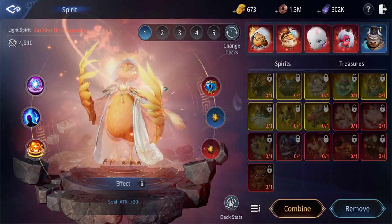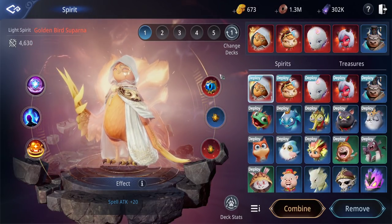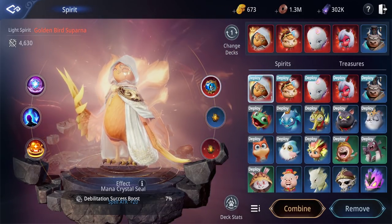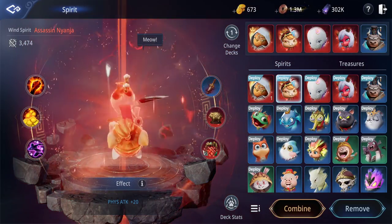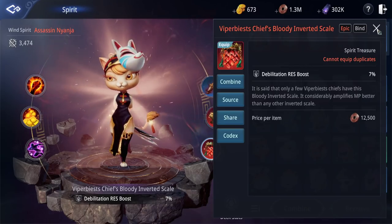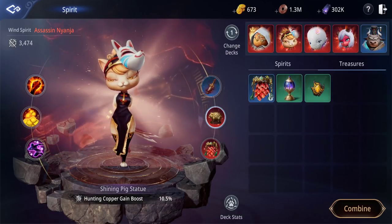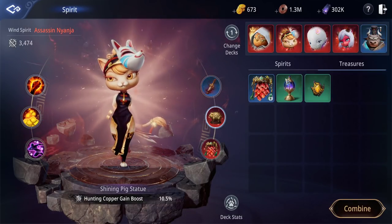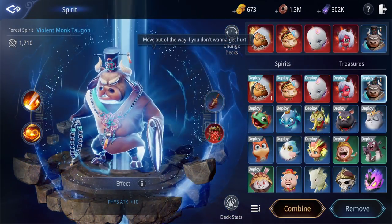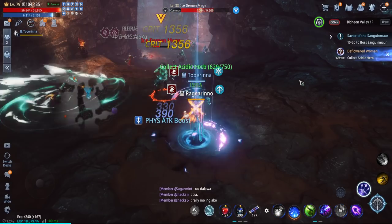For spirit treasure, as an Arbalest I want to keep moving at all times especially in PvP. That's why I prefer debilitation resist, knockdown resist, and debilitation success. At the moment I don't have the epic grade of those spirit treasures I want, so I'm just using any epic I have. In the near future I'll be switching to my desired build — debilitation resist or knockdown resist — once I get higher grade versions.